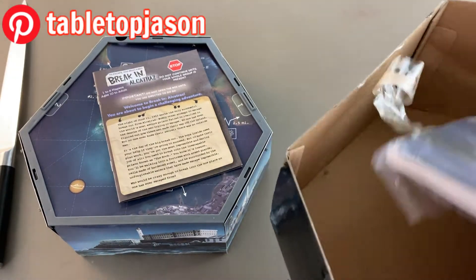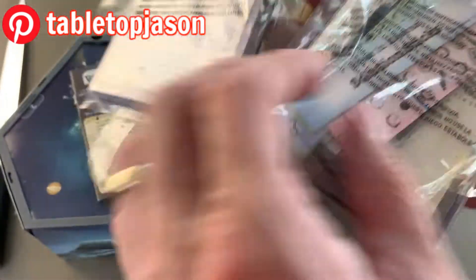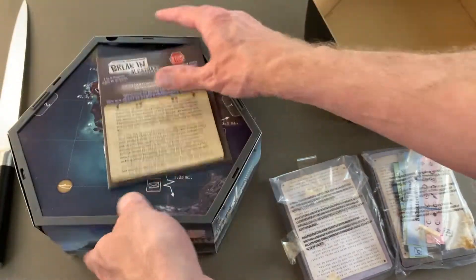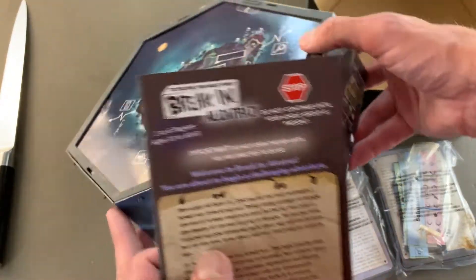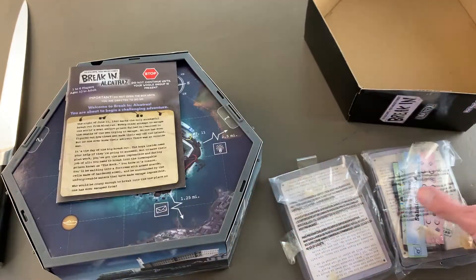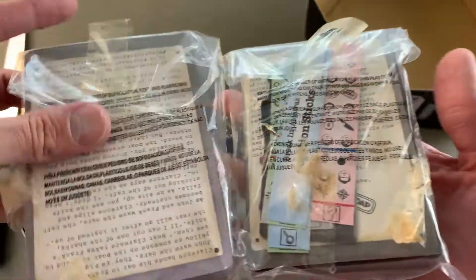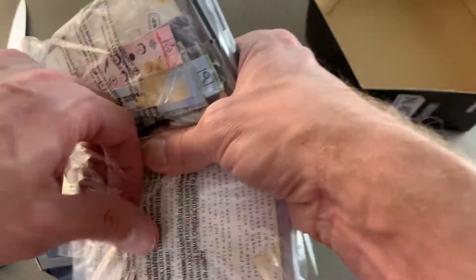There's a whole bunch of stuff in these cards. There's a map — how do you get in there? Wait a minute, is that part of the mystery? Is that part of the game? For the first time ever, I've been outsmarted by an unboxing. But let's open these up.